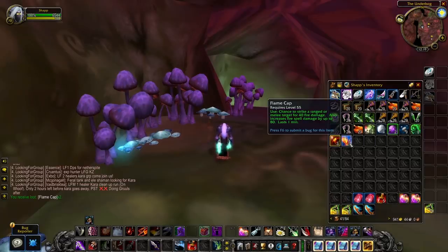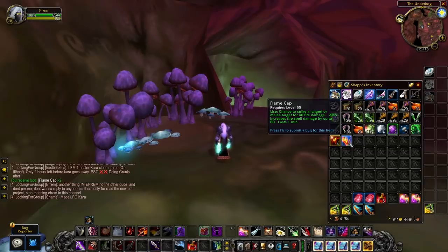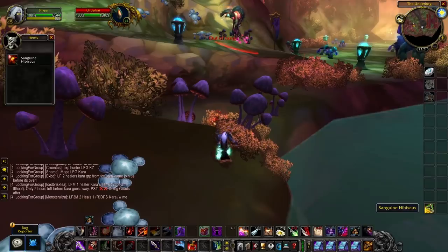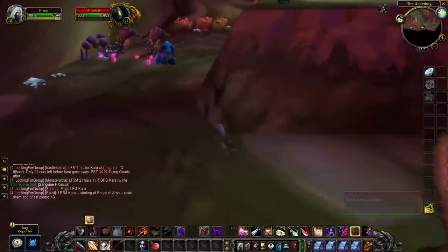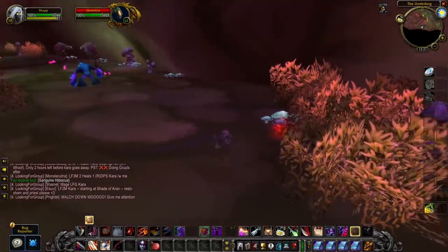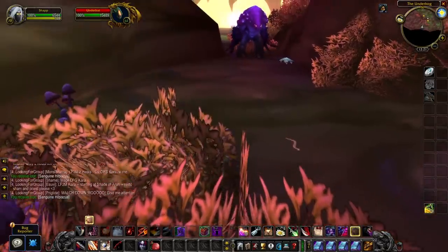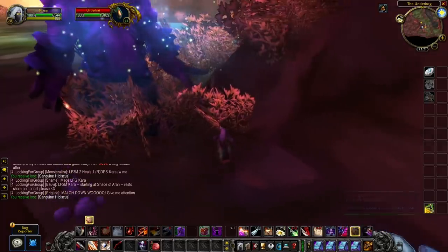This is a written goldmaking guide with goldfarms such as herbalism routes, mining routes, and primal goldfarming locations, as well as skinning goldfarms and many other different goldfarms all in one place. So instead of watching 100 different videos on goldfarming, you can simply scroll through that guide and find a farm that suits you. The guide is over 80 pages of pure goldmaking information — remember to use code Solheim at checkout to save 50%, the link is in the description.